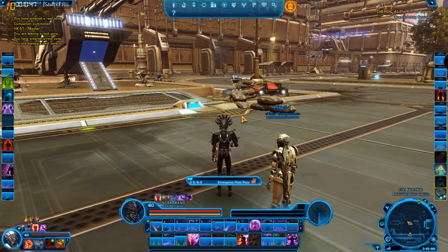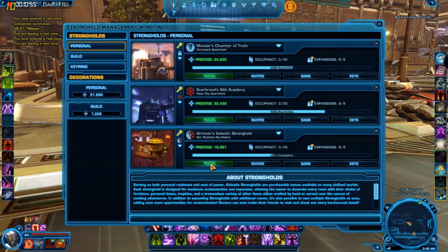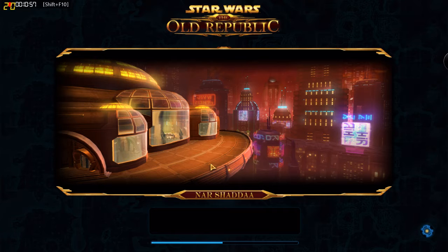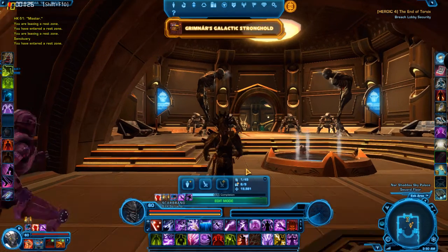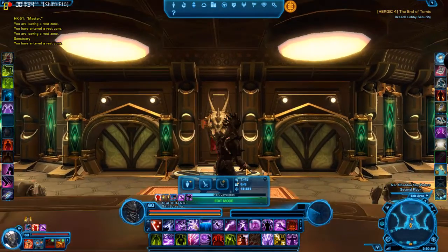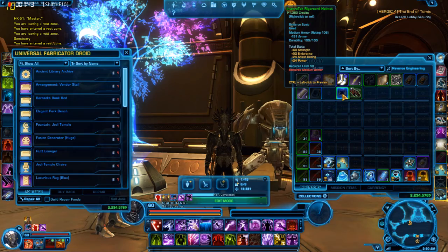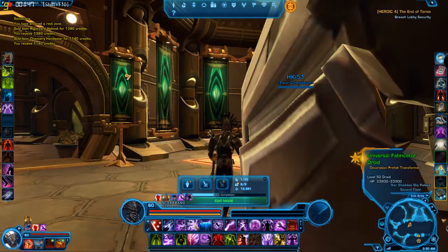Way number two — first of all we're going to do this in order. I'm going to go to my Nar Shaddaa stronghold. I've already done a tour video. This is a loading screen, the bane of my existence — 80% of the time I'm spending on loading screens. This is my Nar Shaddaa complex. The next thing is selling stuff on the GTN. Let me just dump this stuff here and show you roughly what I'm talking about.